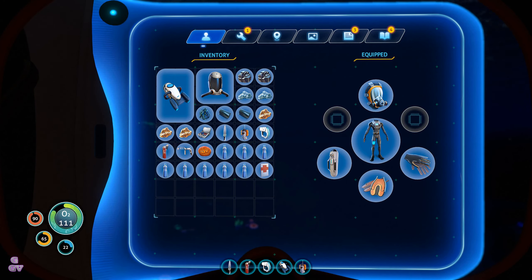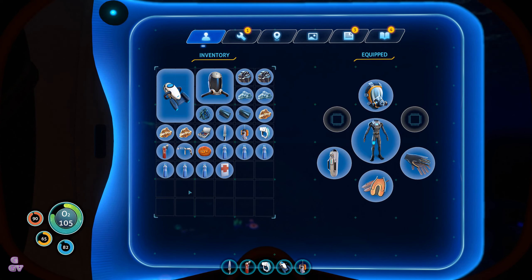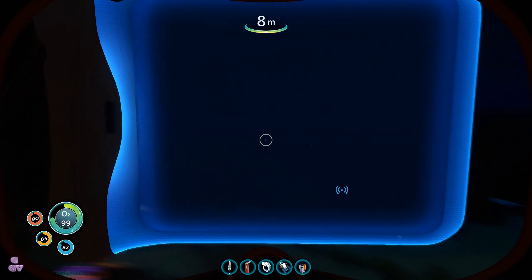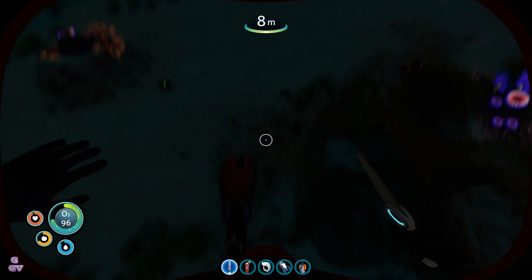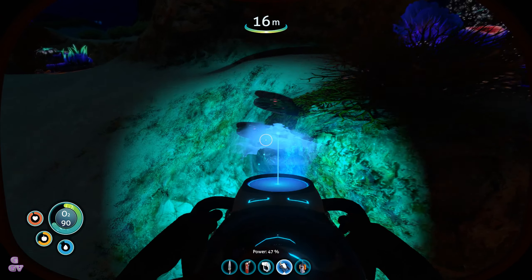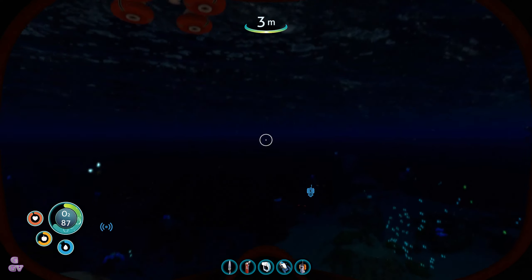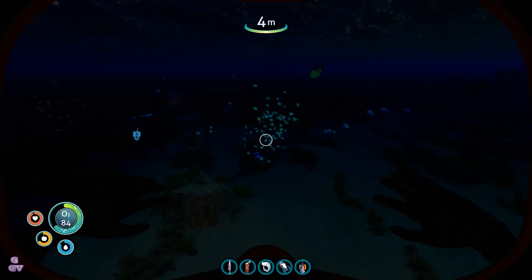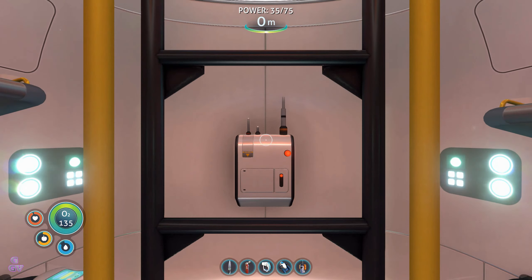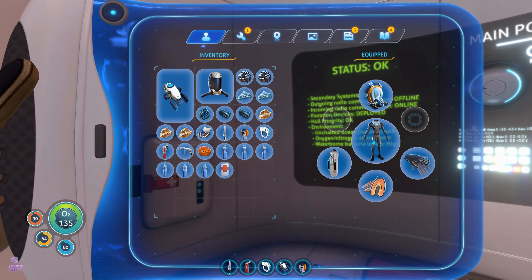It doesn't look like it's doing much. I found a table coral sample right underneath our feet — there it is. I honestly don't know what we'll do with the rebreather, it doesn't look any better seriously. But we will try it out, and with the radiation suit we can get close to our ship.